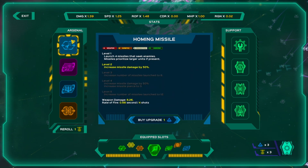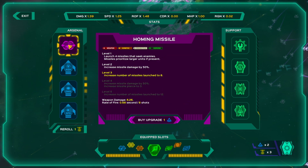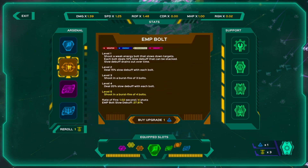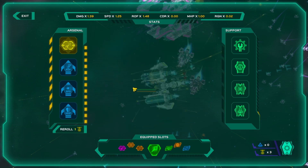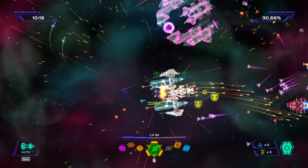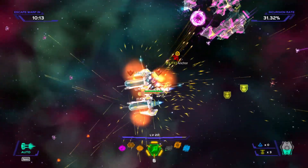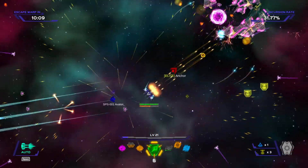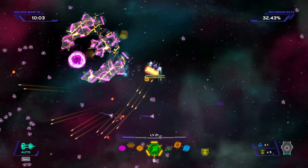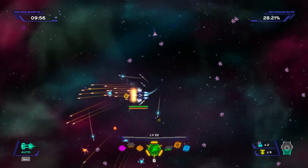Is this the missiles? It is — increased missile damage by 50%. Here's another one: increased number of missiles launched to eight. I feel like they really want us to get this. Let's do it. We are looking good, and now we've got the ship that's going to be fighting with us. That was worth doing — we got five seconds of some support. Maybe it was a little expensive for what we got out of it, but it did take a good chunk out of this warship. Back up to seven support tokens — not terrible.